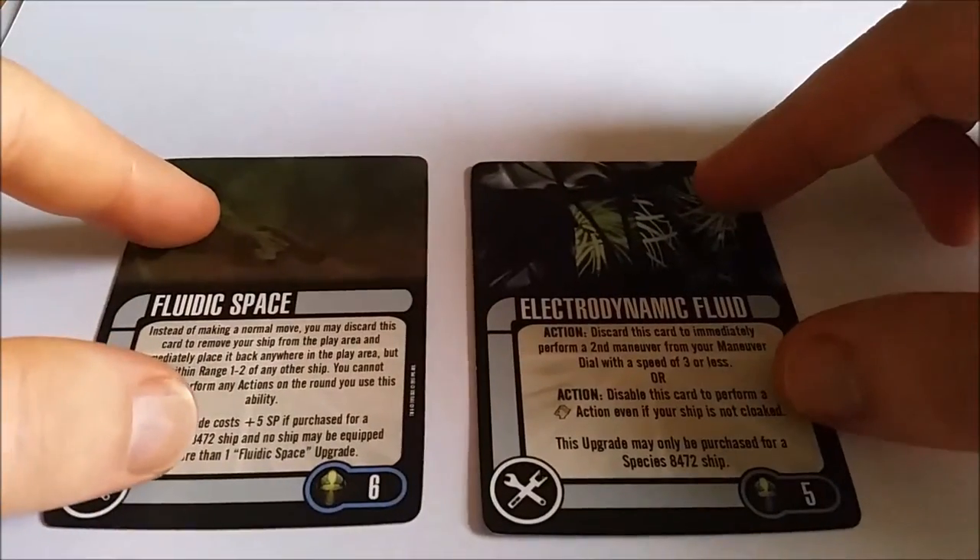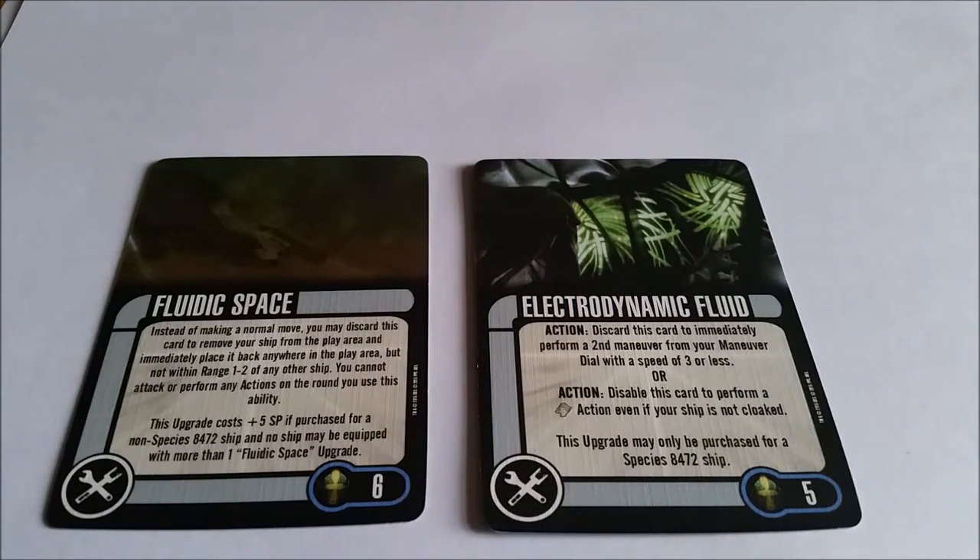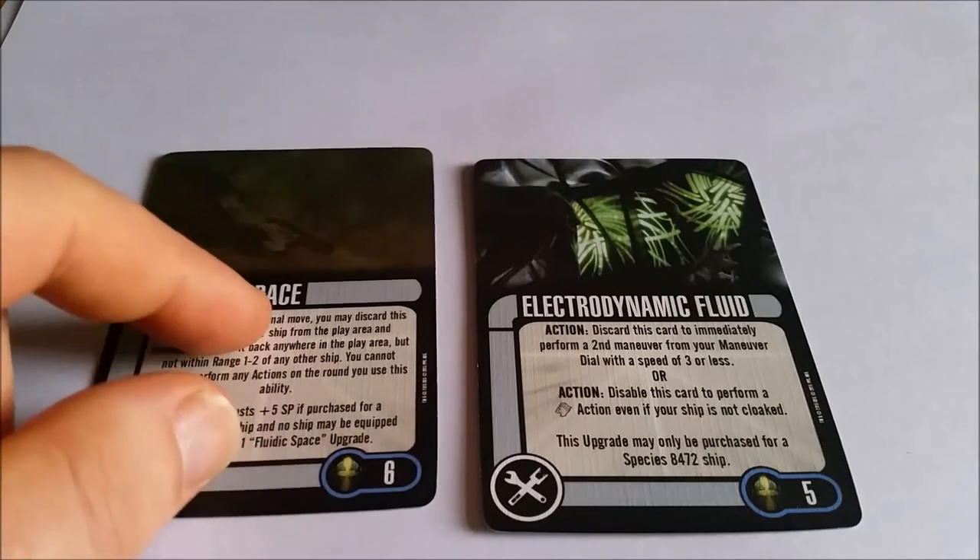Your other two tech options are a 6-pointer and a 5-pointer: Fluidic Space and Electrodynamic Fluid. Fluidic Space: instead of making a normal move, you can discard this card to remove your ship from the play area and immediately place it back anywhere in the play area, but not within range 1-2 of any other ship. There's a similar one with the Krenim ship and also one with the Dauntless — these are just superb little ones that really do game-change. Yes, you have to discard for it, but it saves your position or puts you into a better one. Combined with the 180 turn on this ship, you're going to have some serious problems destroying this ship.